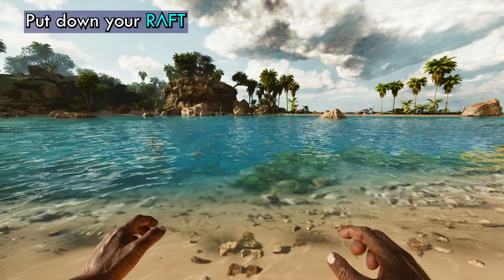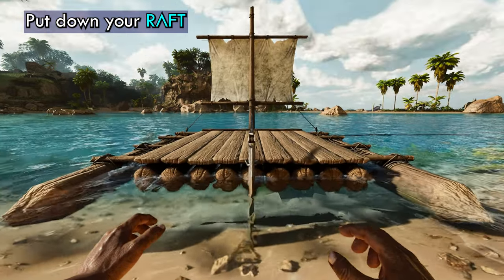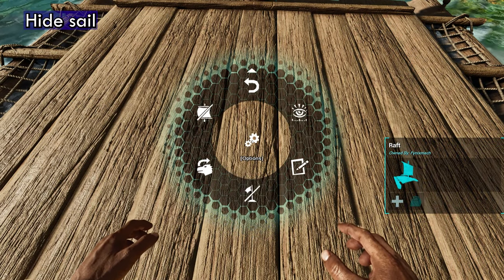First thing you're going to want to do is put down your raft. Then you want to access your raft. You're going to go to Options, Hide Sail.